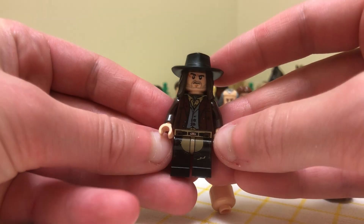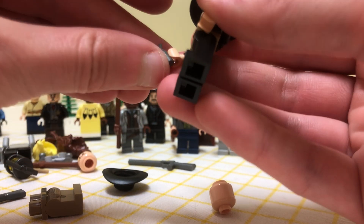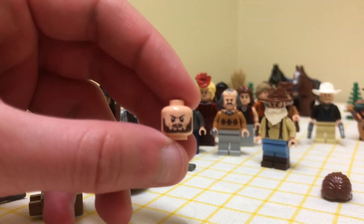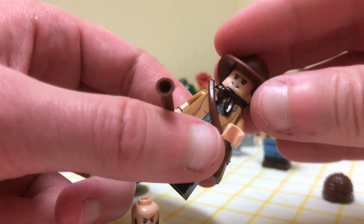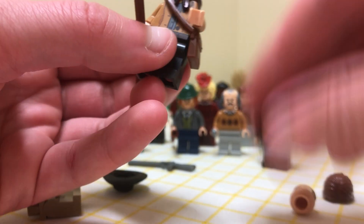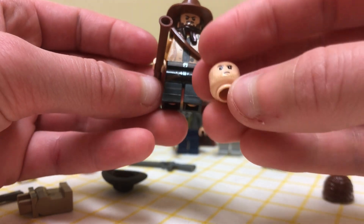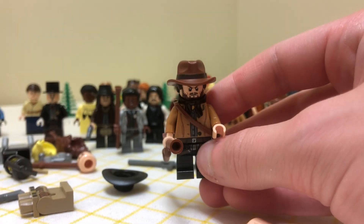John Marston looks really, really good — I'll give him his revolver, and Cad Bane can get his torso back. Then this head I thought would work well for Arthur, because Arthur is currently using the Indiana Jones head. It's not bad, but this one has more of a rugged Arthur look and a beard, which Arthur kind of has most of the time. I like it — it's neat.